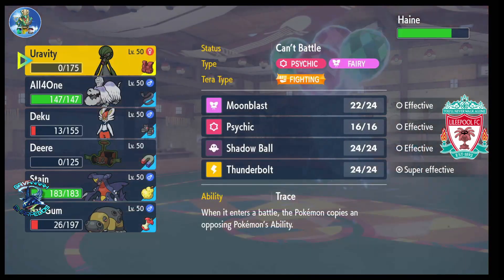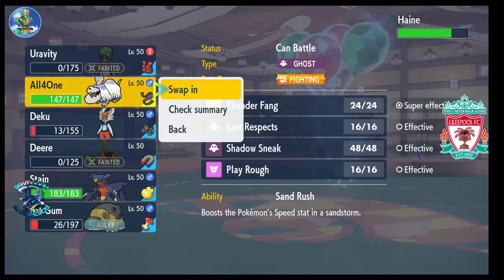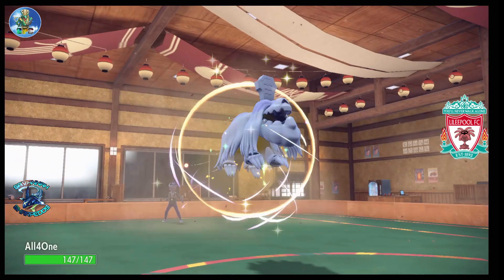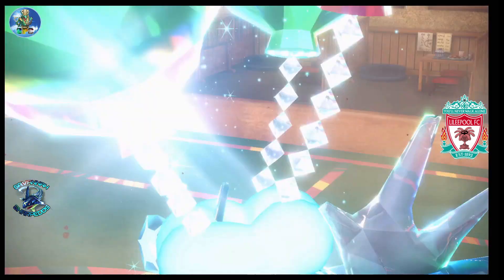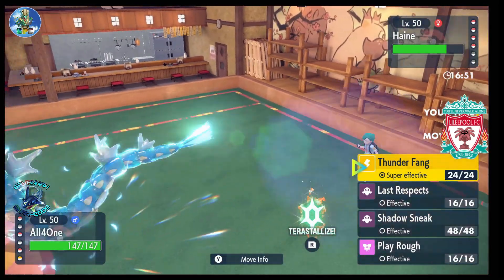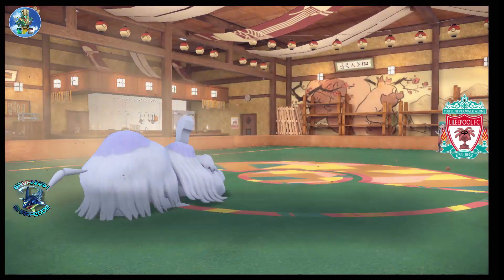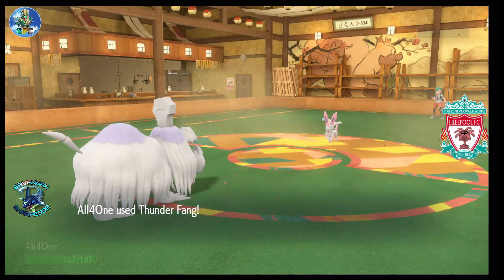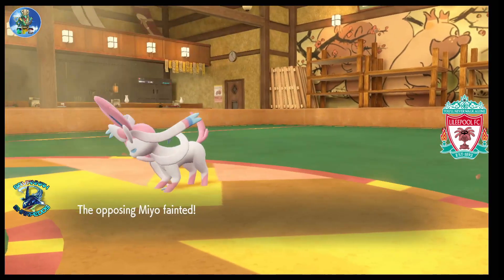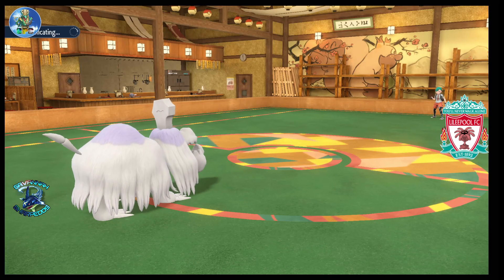Sand is up so I take this opportunity to bring someone out. If you read the match score results you know Cinderace died to sand damage, so that's coming soon. I went for Thunderclap here but at the time I forgot Gyarados wasn't a Water type anymore — he's just Flying — so I used Thunderclap, which I really shouldn't have done. But he switched out anyway into Sylveon, who came out to eat the Thunderclap and died. It was a crit but I'm not sure the crit mattered too much. Either way, the crit worked in my favor. Houndstone gets his first kill of the day.